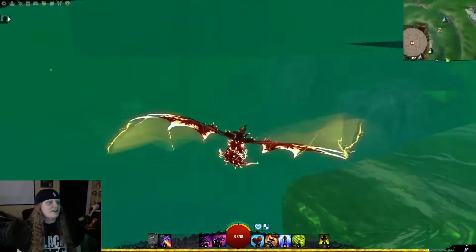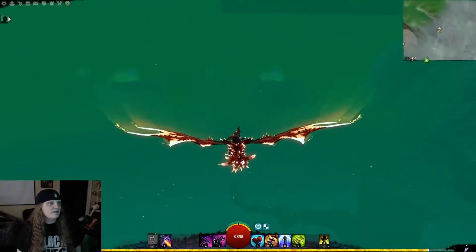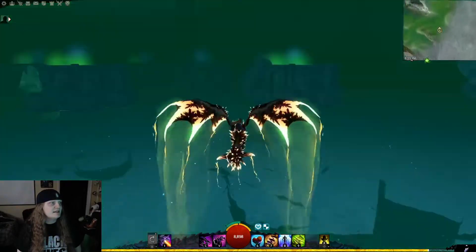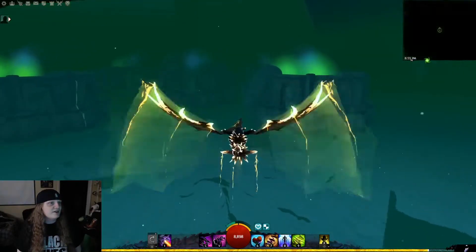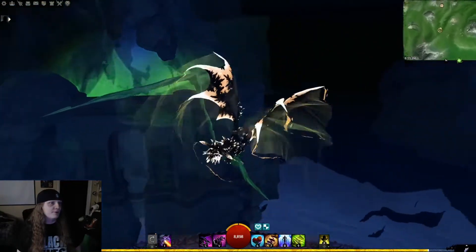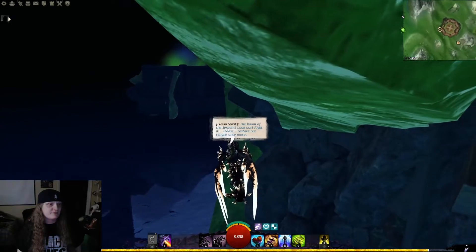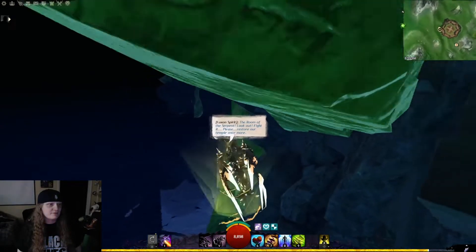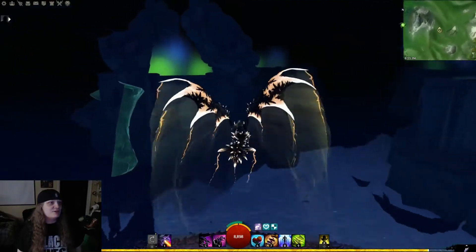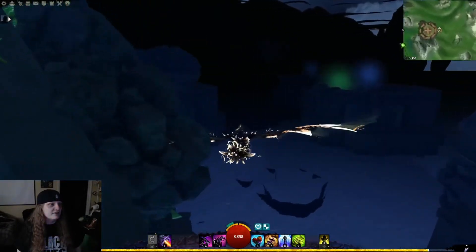Over here you can see these little places — what these are is the rooms of the mini dungeon that's on this map. If you get close to each one of these, each one is one of those rooms. If you get close enough — but don't try to go in — you get a little message.